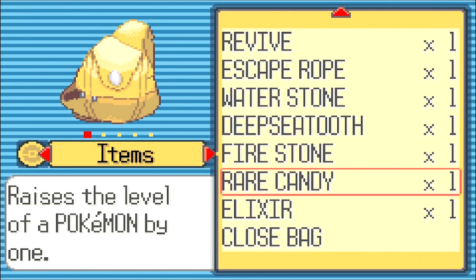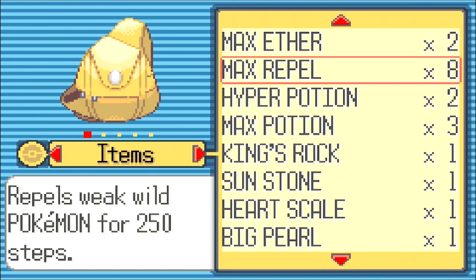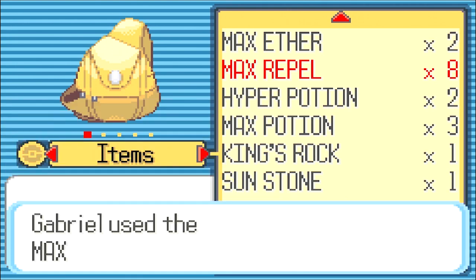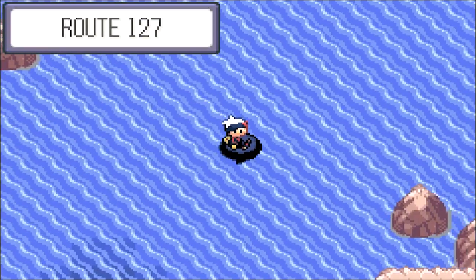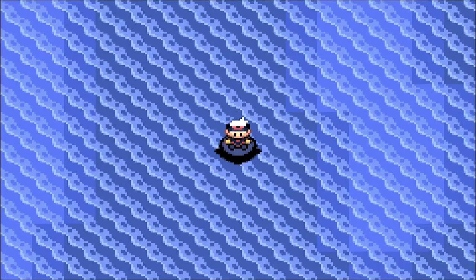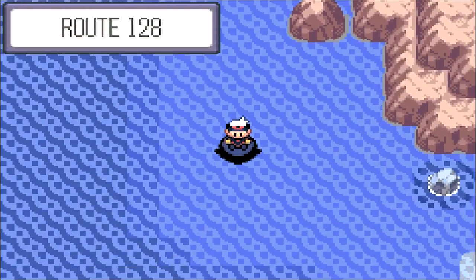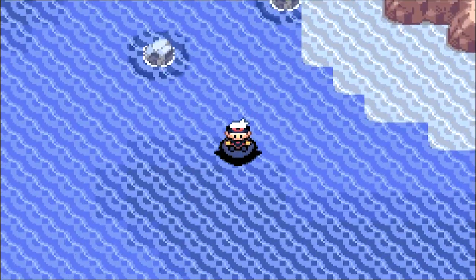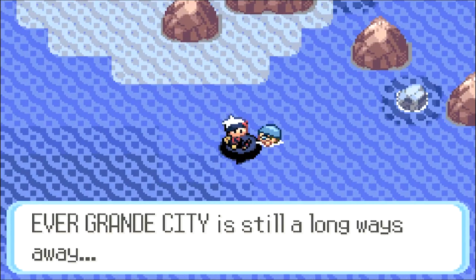We want to not bump into anything. We don't want to encounter wild Pokemon. Hopefully eight repels will be enough. Route 127. I'm gonna go east. Oh, we got a swimmer to battle. Evergrande City is still a long ways away.